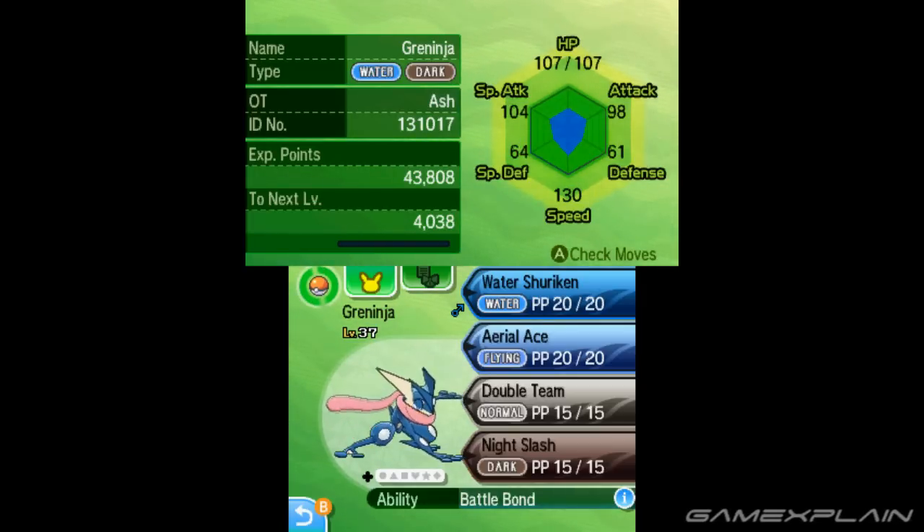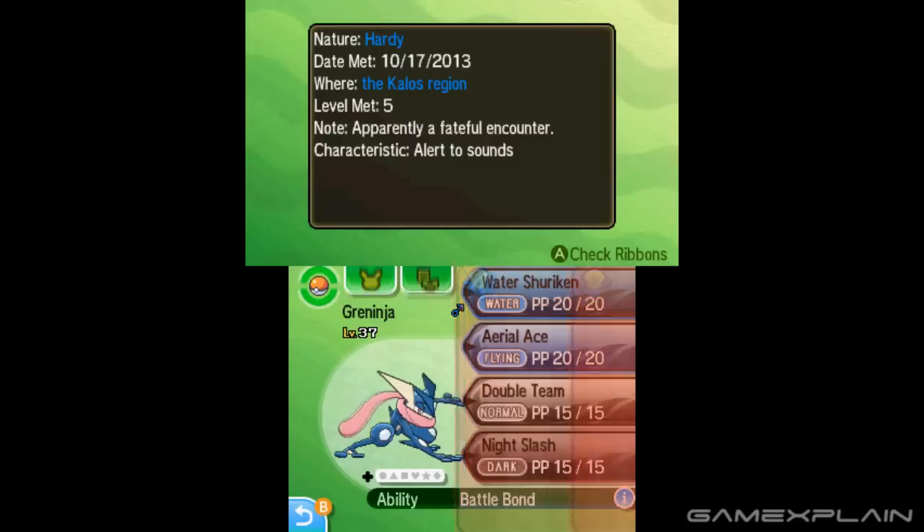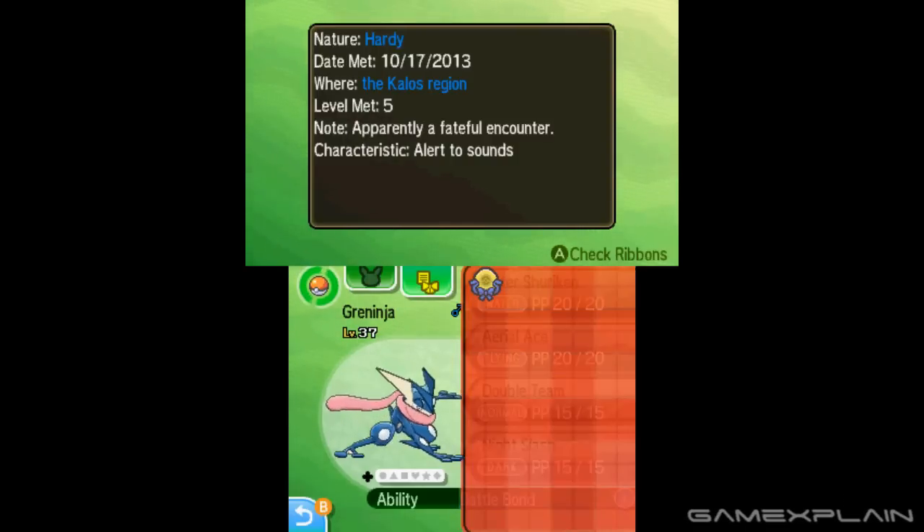But an even cooler nod is when you look at the next screen. Here we can see that it was apparently a fateful encounter in the Kalos region, born October 17th, 2013. For anime fans, this was the day the first episode of Pokémon XY premiered in Japan — and Ash actually did meet Froakie. It's a really nice touch.